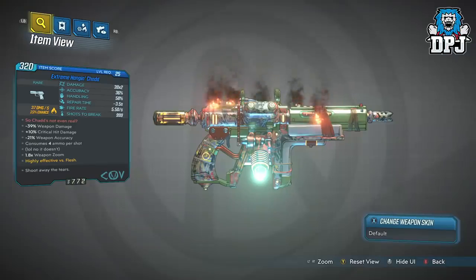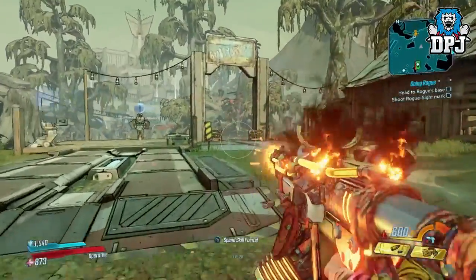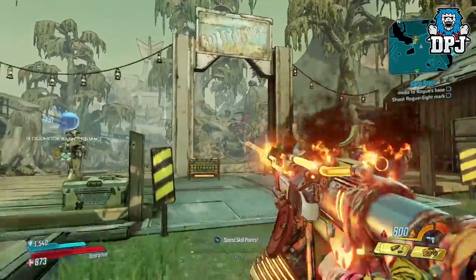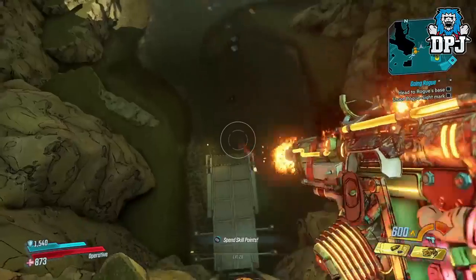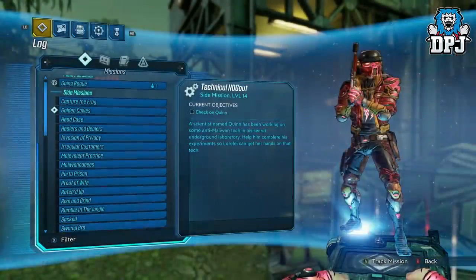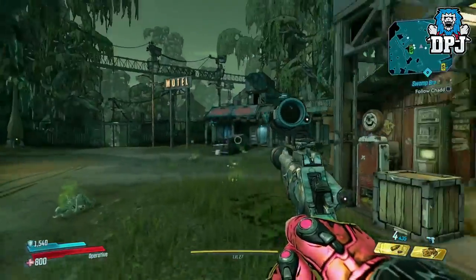You can literally hold down that trigger for about 5 minutes plus before it actually starts overheating. My version is the one I first got, but it's definitely worth going back and getting this on a second character at level 50. It's obtained from a side mission called Swamp Bro, located on Eden 6 within the Reliance Floodmoor Basin area.